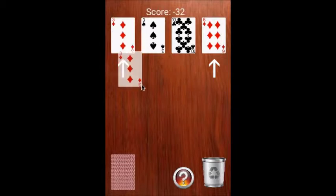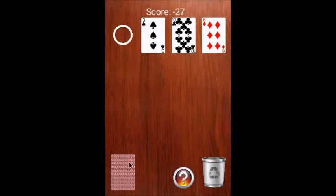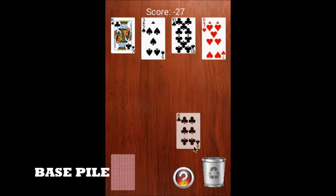If two cards are of the same suit, the lower ranking card can be removed. If you don't have any card to remove, you may tap the base pile to deal another four cards.